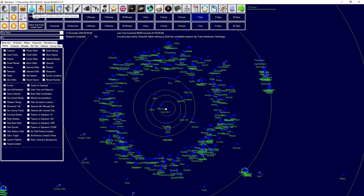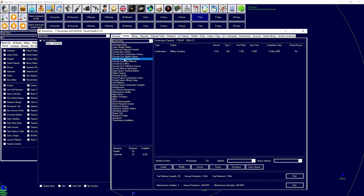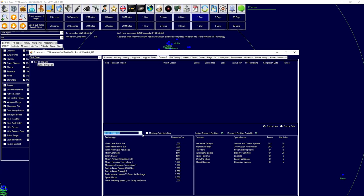Trans-Newtonian technology is complete! Many things have changed: we can now convert conventional industry to a bunch of different facilities and build many new types of structures. We also have access to new research areas — radioisotope thermal generators, jump point theory, ground combat capabilities, energy weapons, and more. The next logical step is deciding what to research now that Trans-Newtonian is done. Our goal was to get a survey ship and to colonize — so how do we do that effectively?